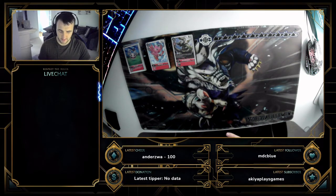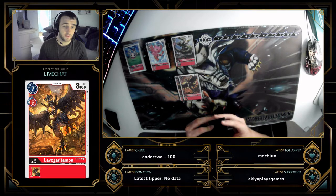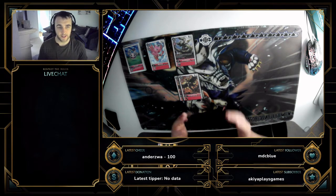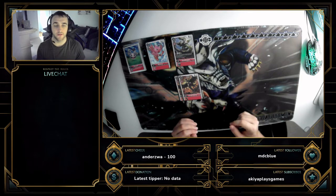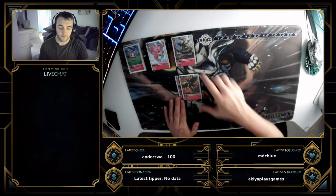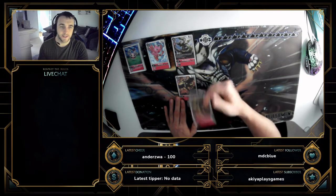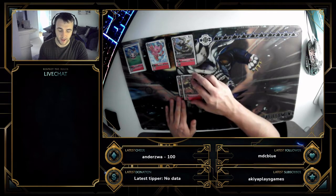Moving on to level fives — we have two Lavamon: a vanilla, two cost to digivolve, seven cost to drop, which is pricey but it has an 8K body. Sometimes being able to swing over your opponent's blockers is crucial to push that last damage. With Ragnarokmon built up and most security gone, you still might need one more check. Lavamon can swing over a blocker to force your opponent to deal with it rather than blocking your Ragnarokmon.